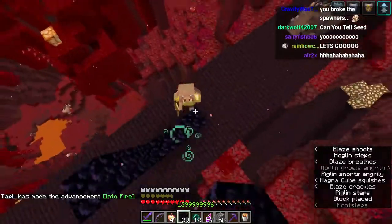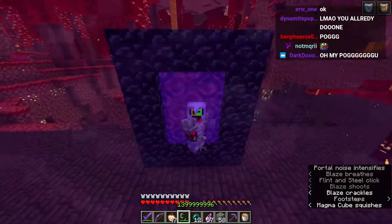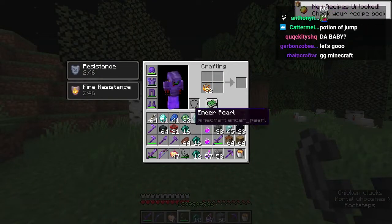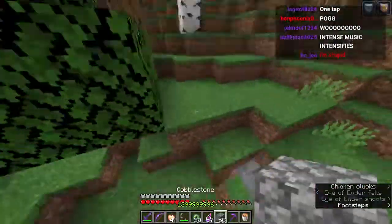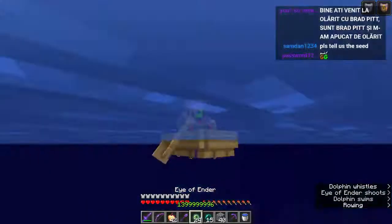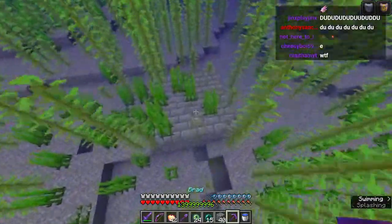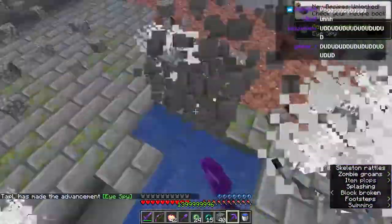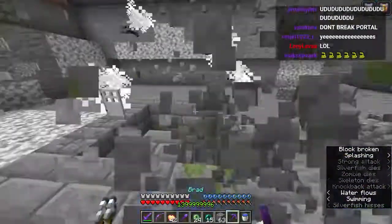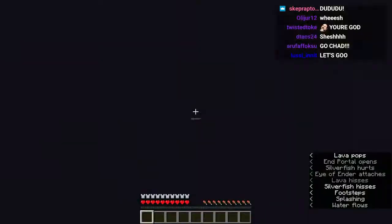Now we make the portal and leave - that was all we needed to do. Now we go and make our eyes of ender. The stronghold is a thousand blocks away. I triangulated and the degrees didn't really change. Oh my God, I see it - it's right here! We enter the stronghold. You really think you can stop me? Here it is - we found it. Now we go in. It was like a four eye portal. And we're in the End.